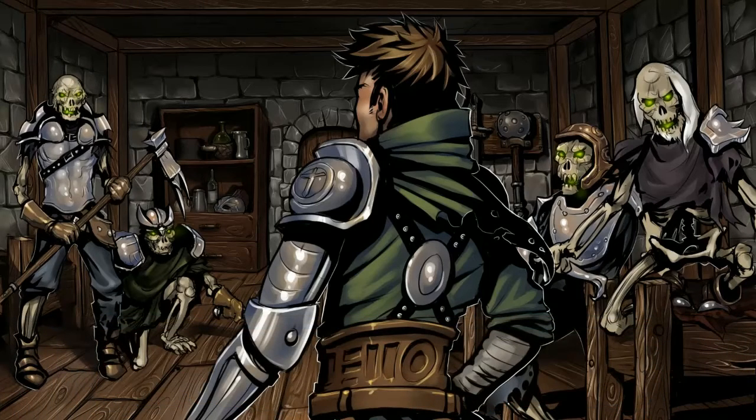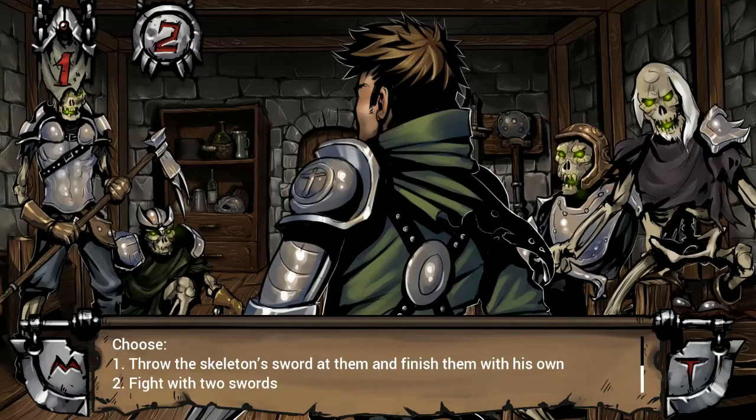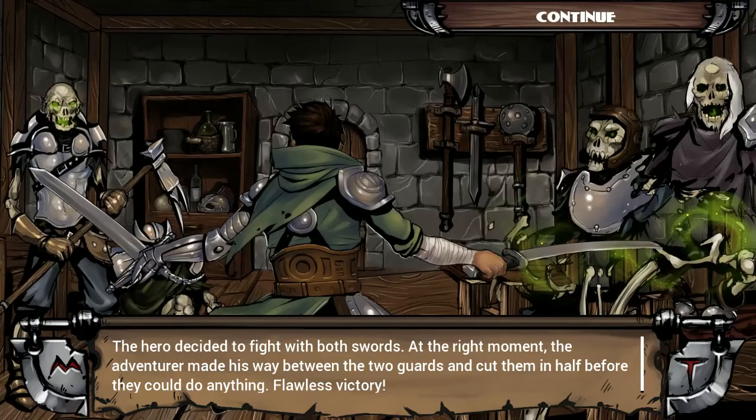Here we have the whole image — it's very nice, very Dungeons and Dragons, similar games. I personally do like the graphical style; I think it's actually very good for a game such as this. There were broken beds, chairs and other pieces of furniture scattered around the barracks when he saw four skeleton guards with their swords at the ready. We can either throw the skeleton sword at them or fight with the swordbreaker's own sword — or we could fight with two swords and go with the rule of cool. The hero decided to fight with both swords. The adventurer made his way between the two guards and cut them in half. Flawless victory.